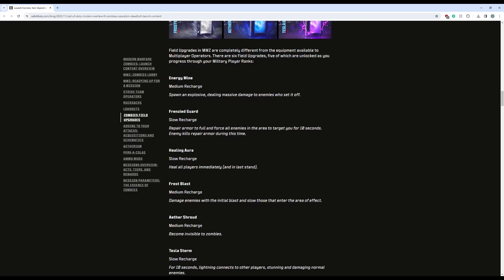Frenzied Guard has a slow recharge — it repairs armor to full and forces all enemies in the area to target you for 10 seconds. Enemy kills repair your armor during this time. It's really good solo, especially if you're ever low on armor — it just refills all your armor, and you can sustain it for that 10 seconds. Or it could pull zombies off your teammates if they're in a sticky situation.